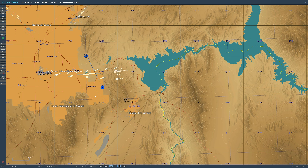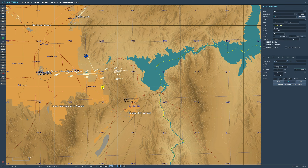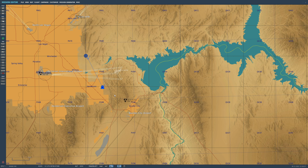We already have beam approach homing and we've shown a video on that using the controller beam approach device. Now we're looking at a type of beacon homing. We have two variants of the P-51D in DCS: the dash-25 and the dash-30. The dash-30, known as the Pacific variant, is the one that has this option.